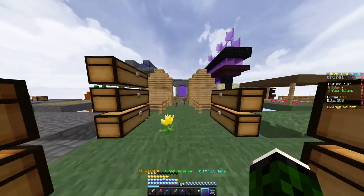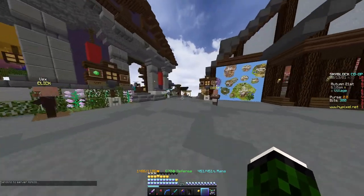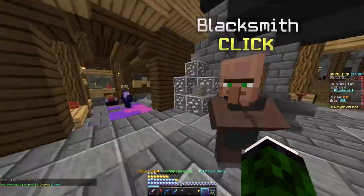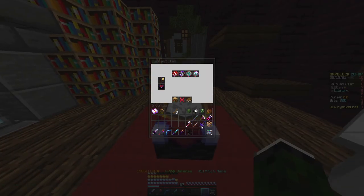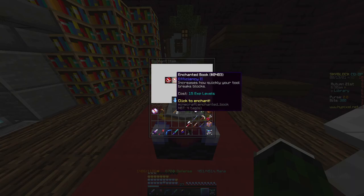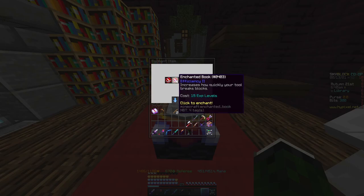Then I'll show you this way from the hub instead of the private island. What you want to do is just head over to this enchantment table on the left of the hub, and run down into here and enchant it. You want Efficiency — Efficiency 5 will always work perfectly, but I think Efficiency 2 on a golden shovel is an easy way to go, for 15 levels.